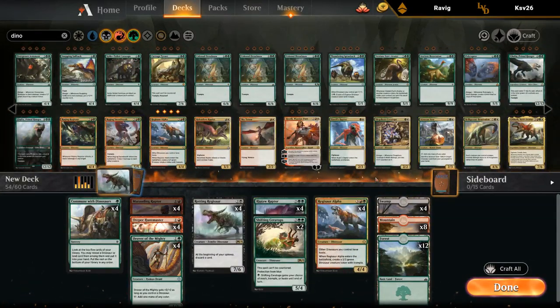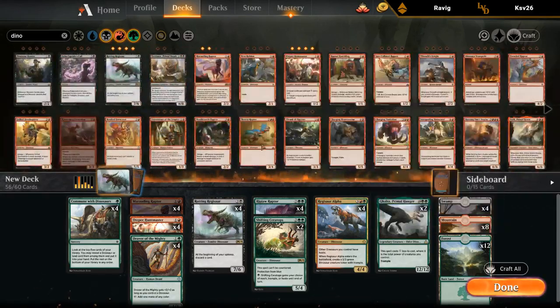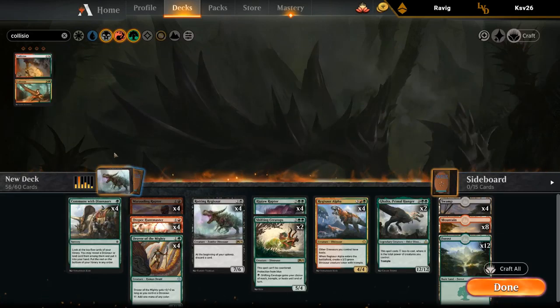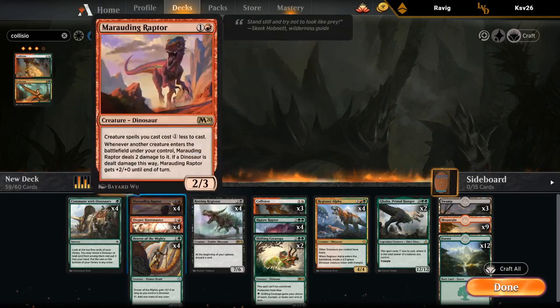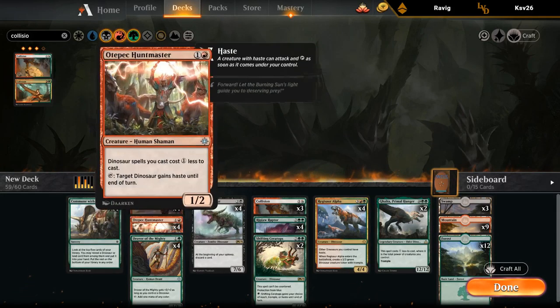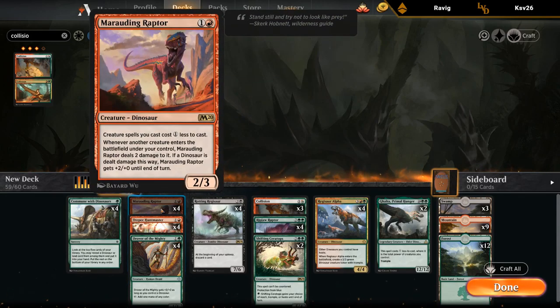Definitely want Ripjaw, maybe some Ceratops, a couple of Galtas, and maybe some Collision Colossus — that makes sense in a deck with Rotting Regisaur. I could play a couple of Charging Monstrosaurs. I don't know if we want all the two-mana ramp creatures here; it might be a bit much. I could fit in Llanowar Elves in favor of one of the two-mana ramp cards.